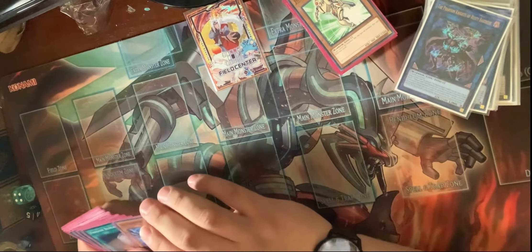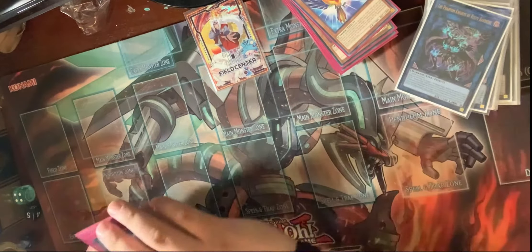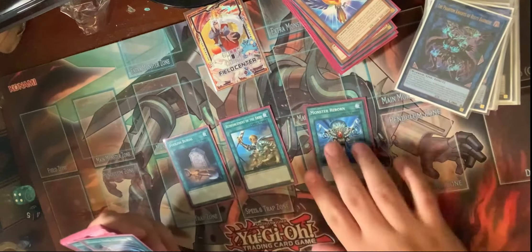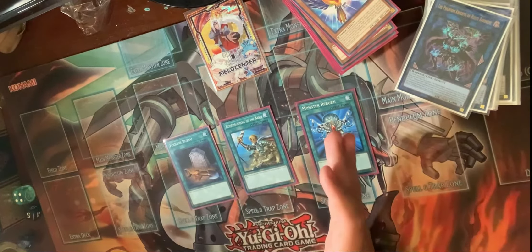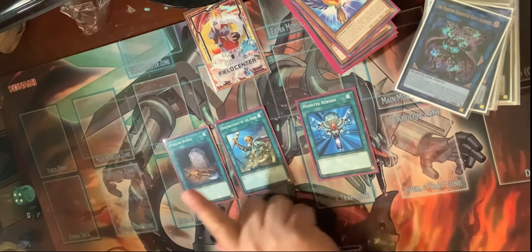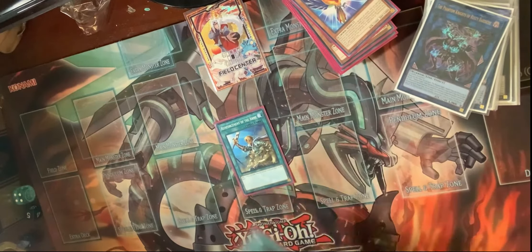Then we got the one Paro - 2,000 Beat Stick, that's all it's there for. And then we got our Power Ones: Foolish, Rhoda, Monster Reborn - Power Ones. Great in just about any deck, great in every Warrior deck, and any Graveyard Reliant deck.